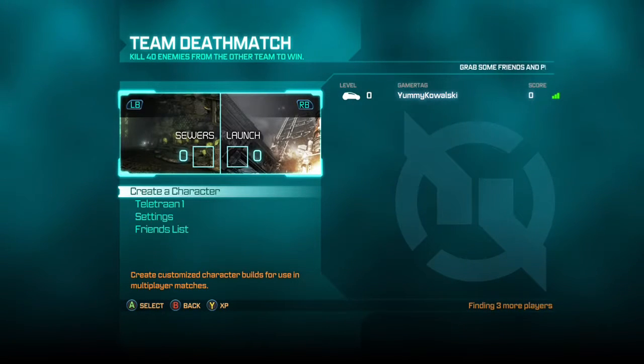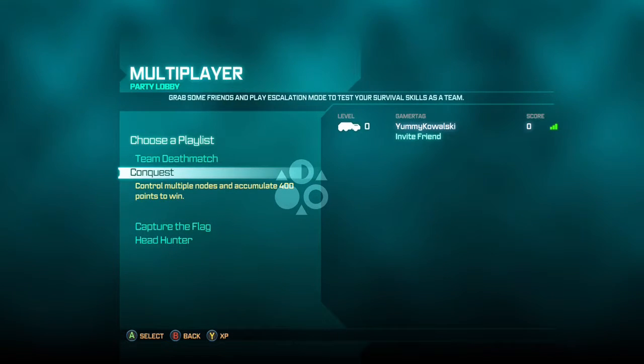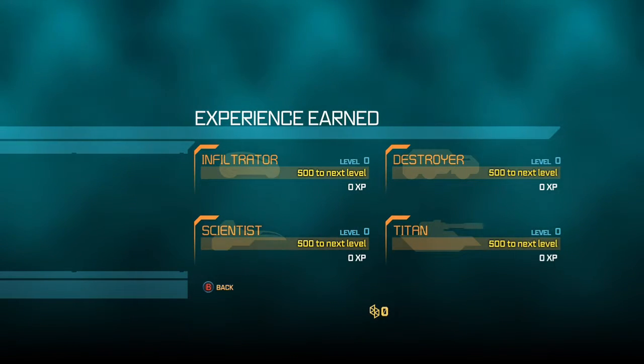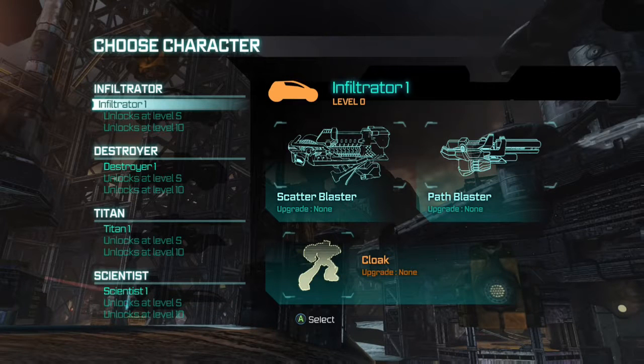I tried to get into a game — I'm hosting it. I'm going to check something and see if I can get into the game, so I'll be right back. Alright, before we start, I just want to show you the game modes. I haven't played anything yet on this game so far on the Xbox One, but I did play on the 360. It looks like I got into a game here — I'm really excited.